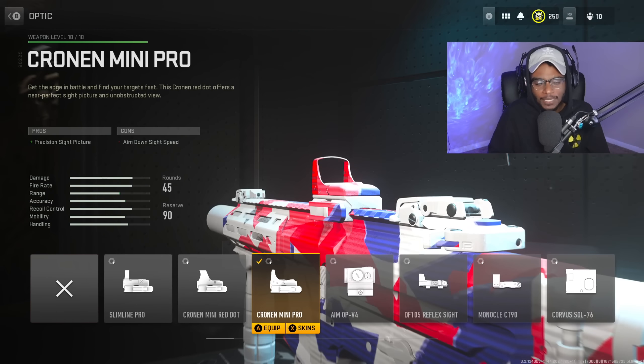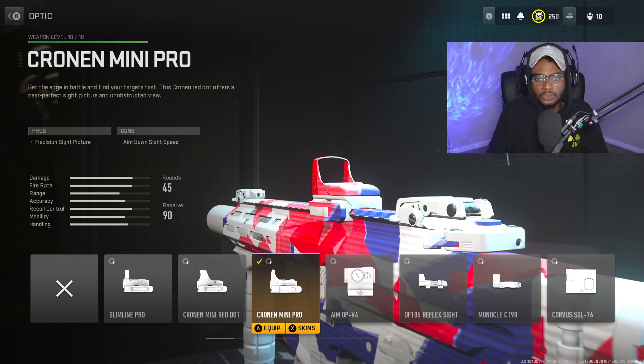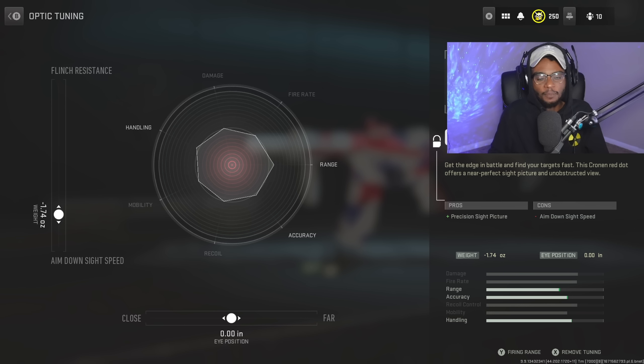I am running an optic on this build because this is going to handle long ranges, but you can still use it at close range — why not have a cleaner optic picture? The Chrono Mini Pro is going to be a great option, giving us that blue dot sight, super easy to use. For the tuning, we're just going to bump up the aim down sight speed to negative 1.74, and we're leaving the eye position alone.